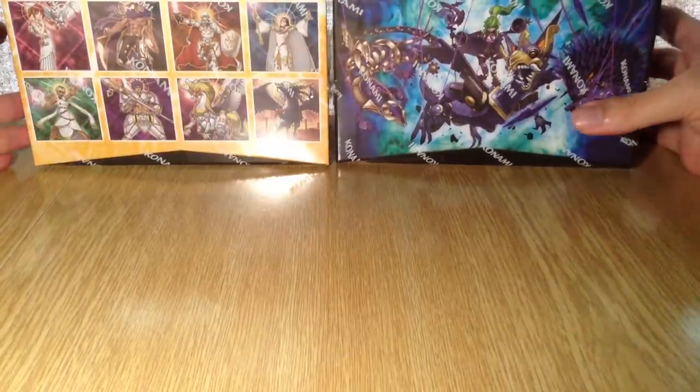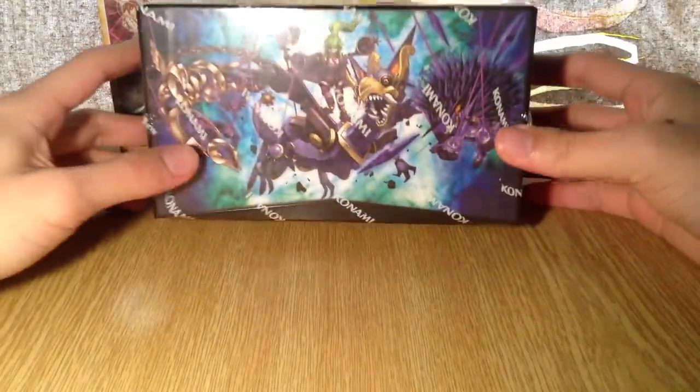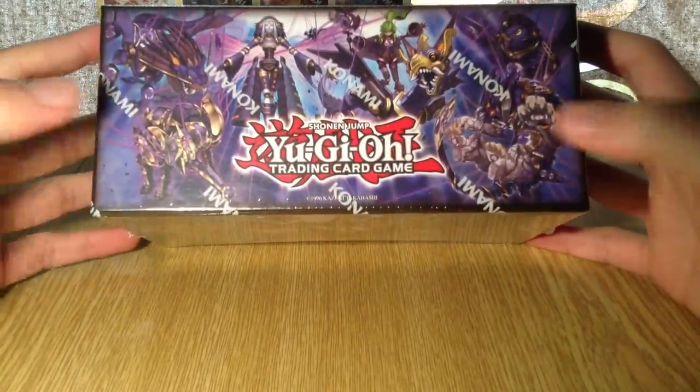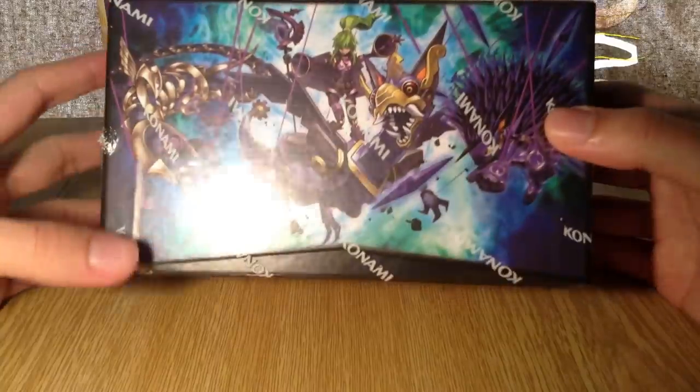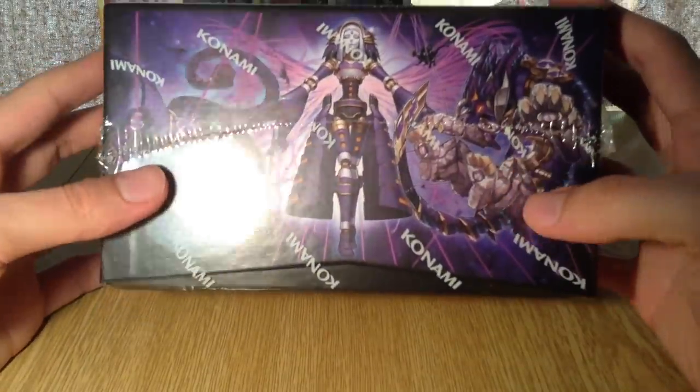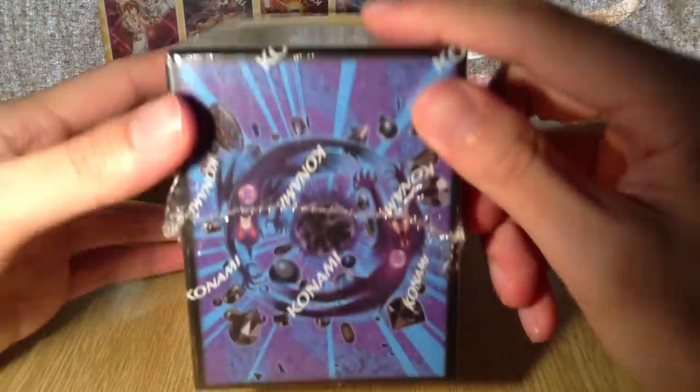I have both designs from the Duelist Alliance set. We have the Shadol one, which looks pretty nice. You can see all the Shadol monsters on there: Shadol Midrash, Winder, Hedgehog, Squamata, Shadol Core, Dragon, Nephilim, Beast, and a Fusion.